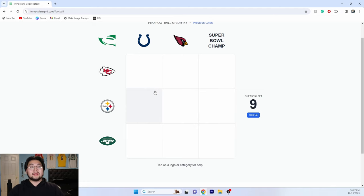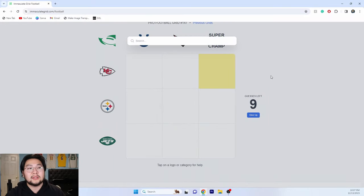To be honest, these are going to be very hard for me because I feel like I don't know that much about the Jets, Steelers, Chiefs, Colts, and Cardinals aside from the main players. We'll see how this goes. We can start off with the Chiefs — Super Bowl champs. We can go easy with Patrick Mahomes, Travis Kelce, or even Nikola Hartman or Orlando Brown.